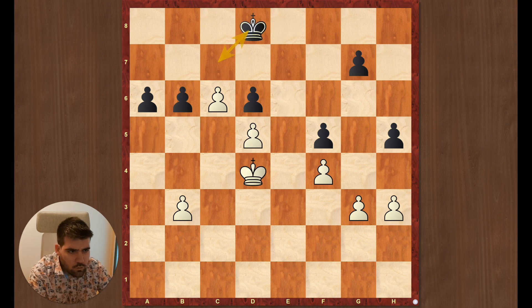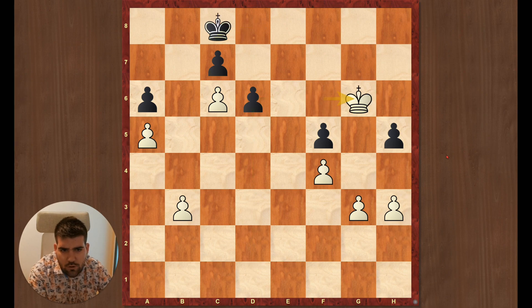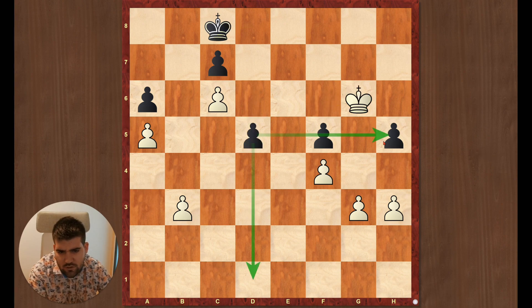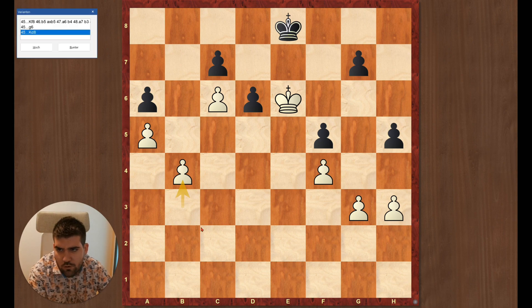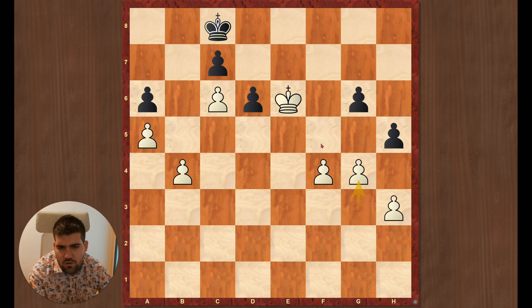Sorry for jumping around a bit. Here we have the position. If he would have played g6, we can play king f6, king c8. Now we see the square rule — we can enter the square. And that's why it's a draw. Capture, walking back, and then we have too many pawns. So he played king e8, b4, king to d8, captured — and here he resigned, because he can't defend this position.